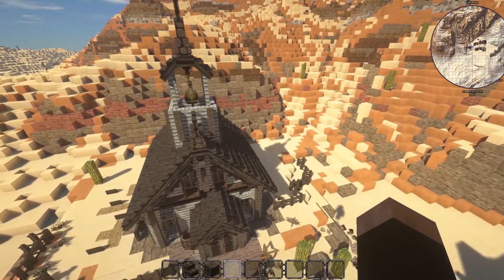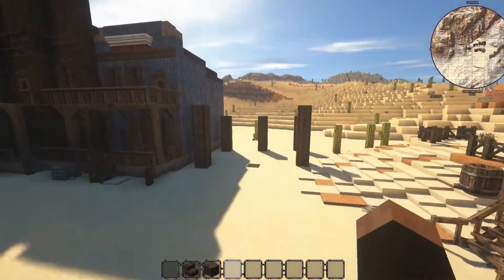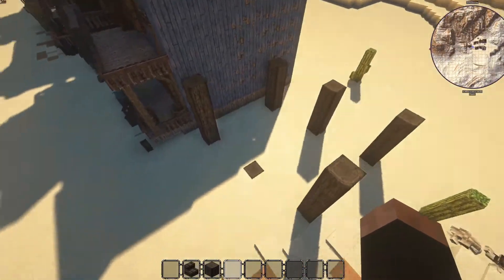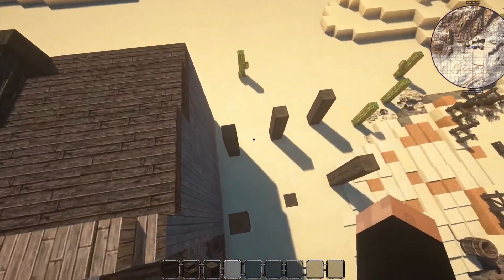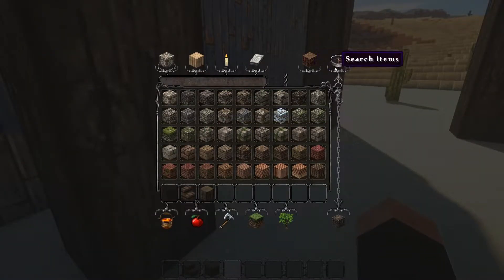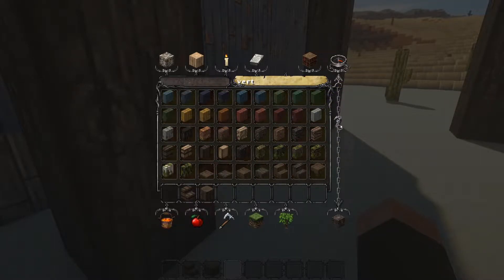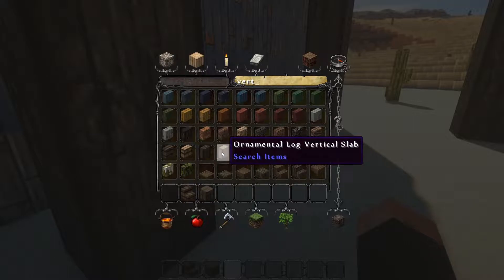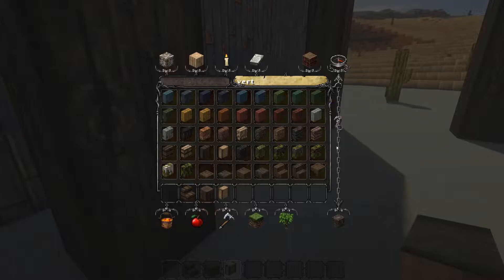So today I want to go back to some old school building with you. I want to do something over here - I started to mark out a little bit of a diagonal looking stable for the horses, and that's what I thought I would do. Let's have a look at my vertical slabs and see what we've got.